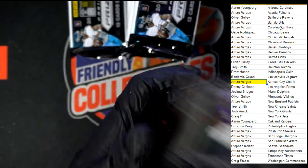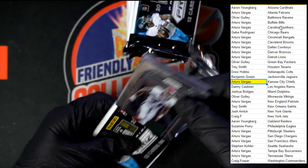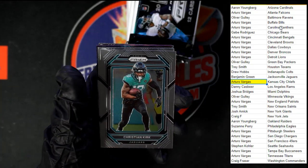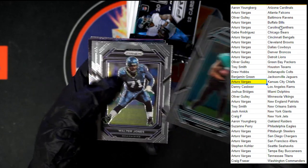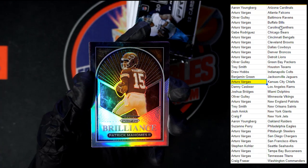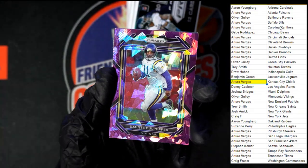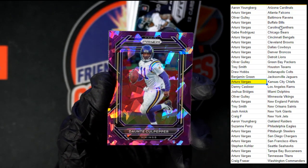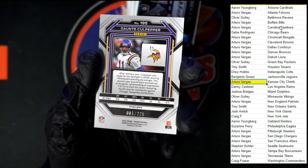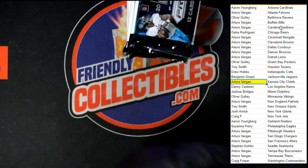Signing dudes, next pack. Starting off with Smith. Oh nice — Brilliance right there! Very nice Mahomes going to Taro V with the Chiefs, not numbered but super nice looking. We got Culpepper — I believe that's the purple ice — going to the Vikings, going to Oliver G. Numbered one of 225! Very nice. Behind that we got Anderson and Pacheco.